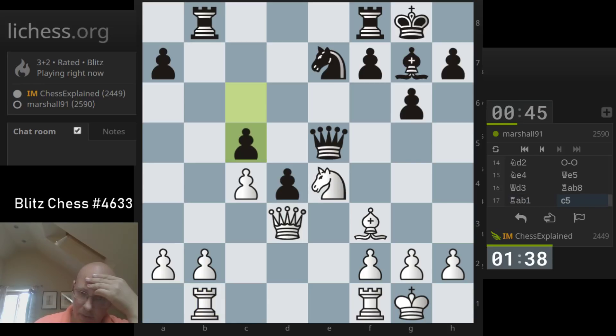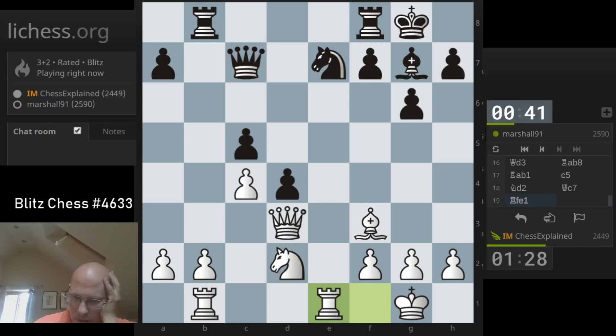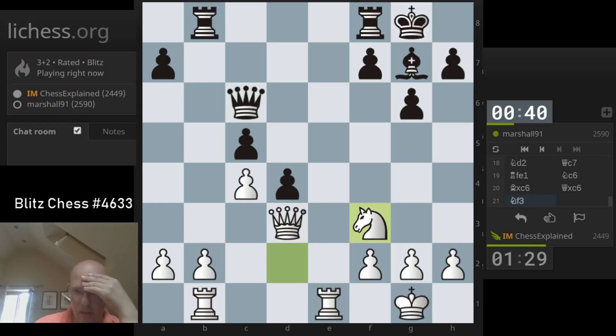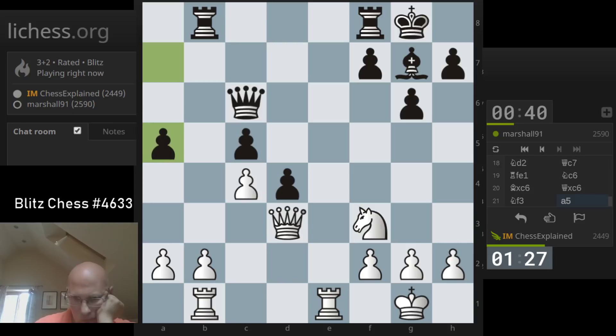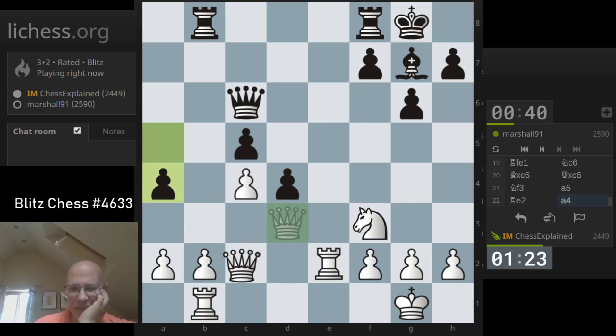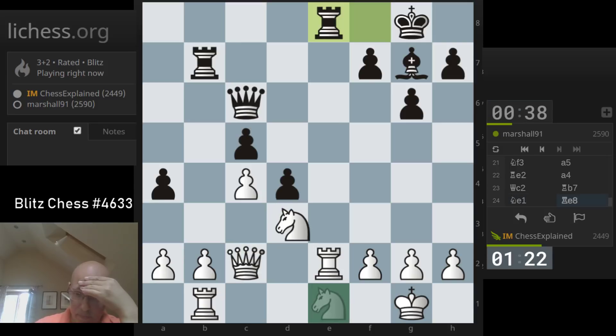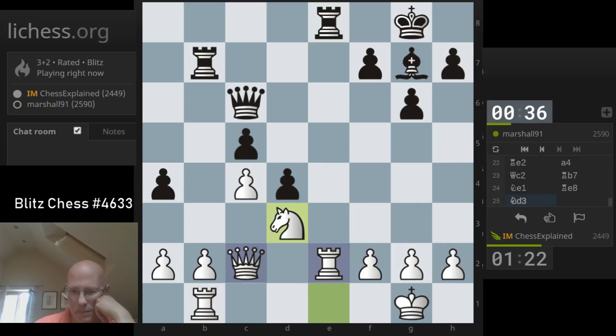I could have gone B3. Now he goes C5 — that's interesting. The knight might come to C6, so I should probably reroute this. I'll move it back, just to be able to take on C6 if I need to. Knight to D3 — I still want there. Maybe I'm too focused on that idea. But I got there at the end — not good.